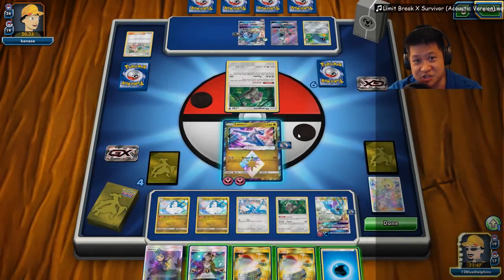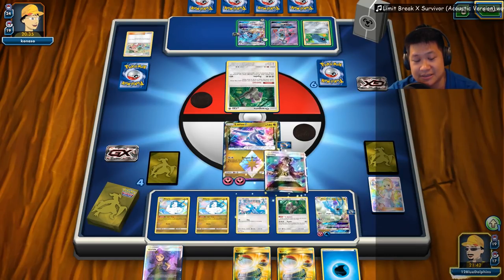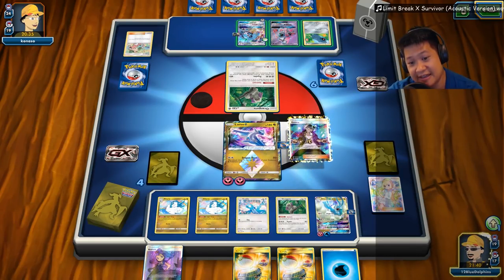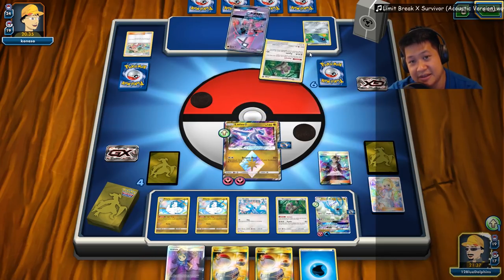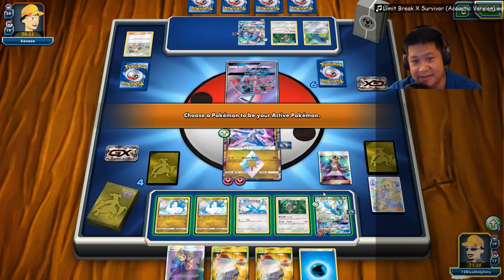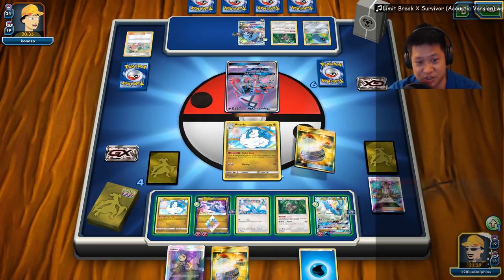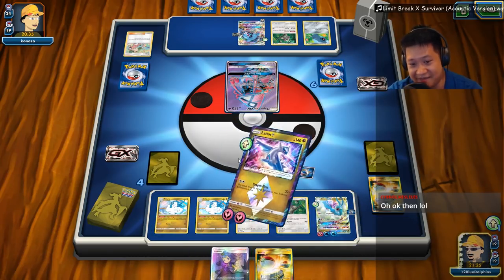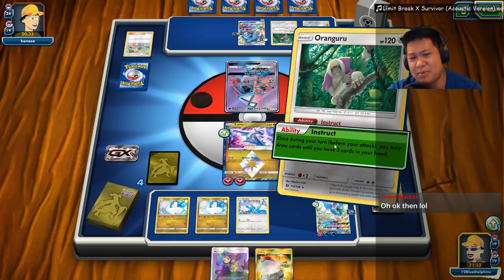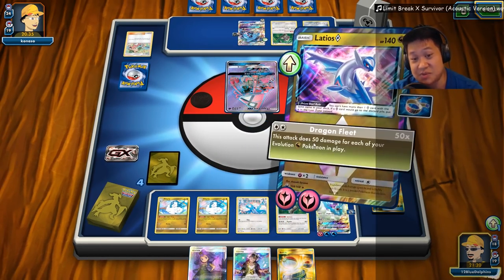I could use Sonic Edge as well. Two prize cards puts the pressure on him. So I'll send this out, burn a switch into the old Latios. Energy — go ahead. So we can use that final attack there. But then Banana Master — come on, give me all of them. Another good one. Dragon Fleet is almost assembled.